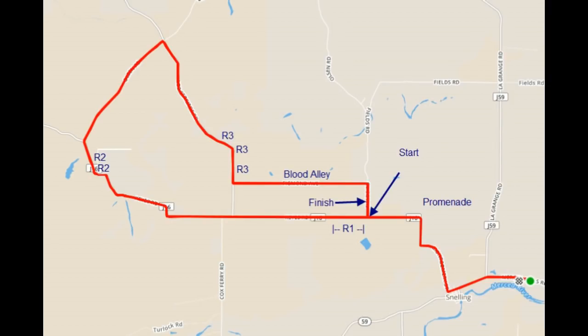When people initially think of the Snelling Road Race course, they think of a predominantly flat course, which it is. However, there are some small climbs and rollers that can have quite an effect on the race, especially at speed. I'm going to focus on two of those areas, R1 and R2, because you can't carry any momentum into them — they start right after 30-degree turns. This is an 11.7-mile loop that we do four times.